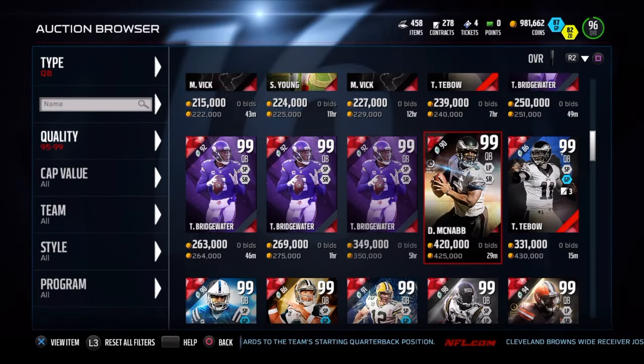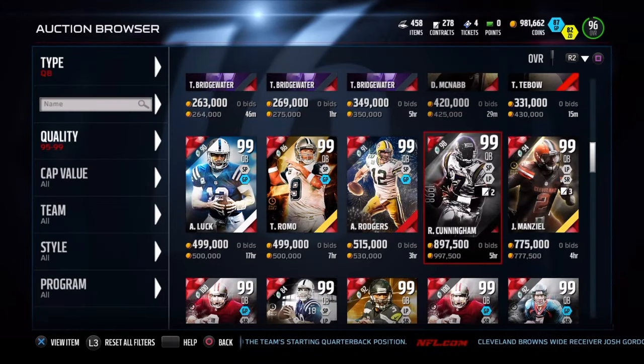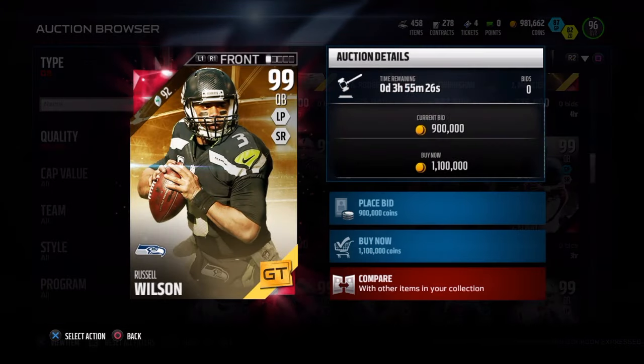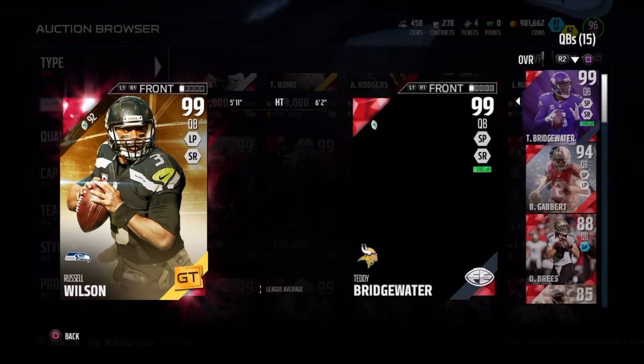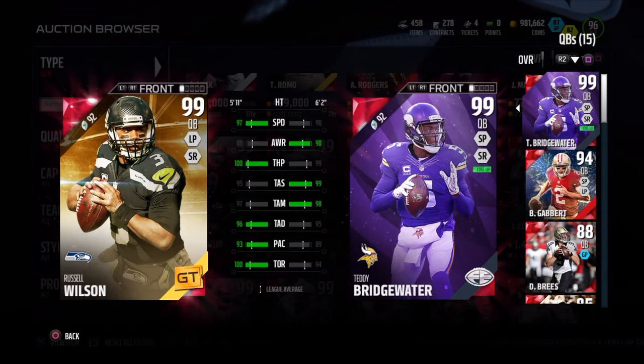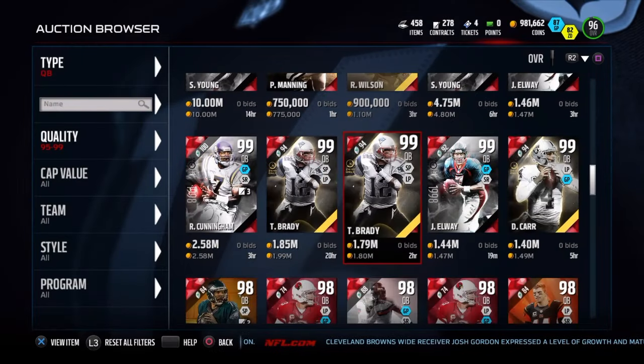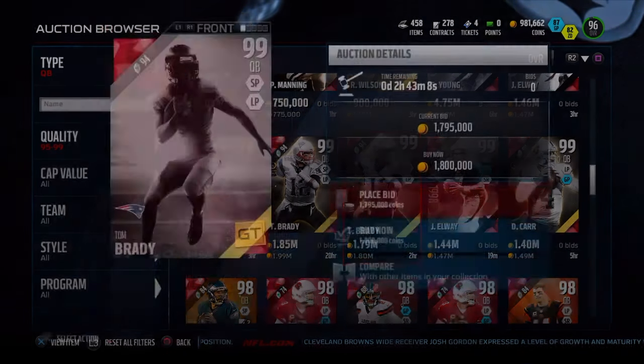That's going to wrap this up. On offense, my next review is going to be the NFL Draft Tyrod Taylor. On defense, I still have Quinn Demps coming, so be on the lookout for that. As always, if you have requests, leave them in the comments and I'll get to as many as I can. Don't forget to like, comment, subscribe, and I'll see you guys for that Quinn Demps review. Peace.